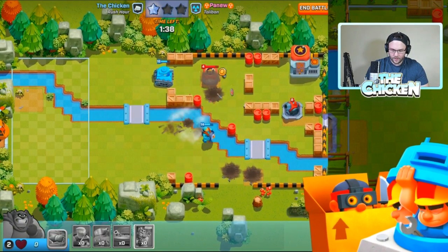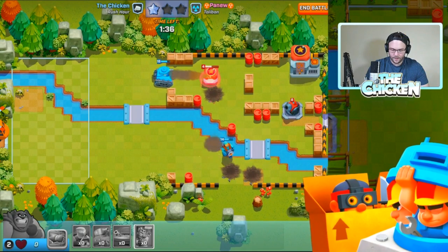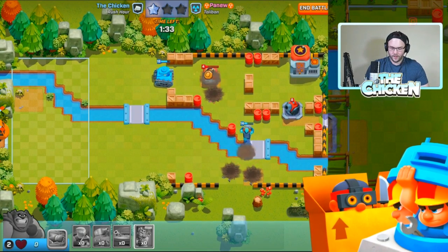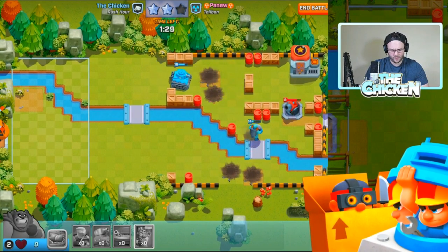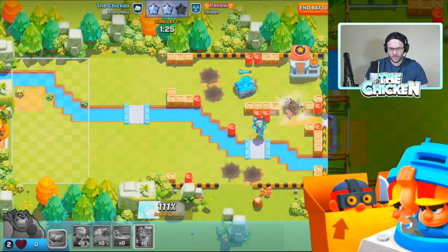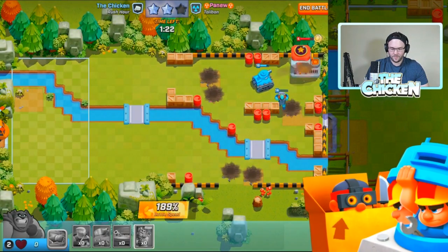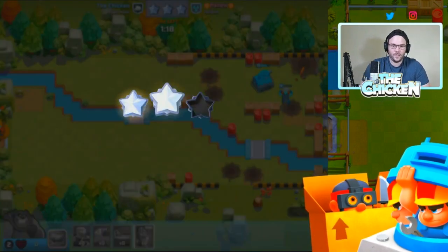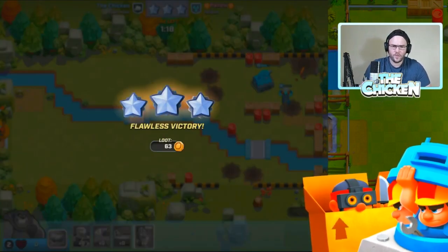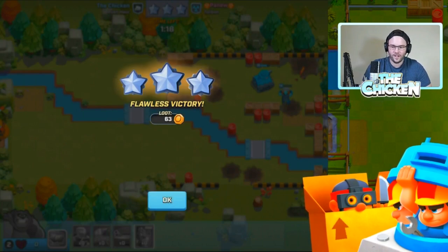Now we want those lasers to lock on that cannon as soon as they can - come on lasers. Now it's just whether that tank has enough health left. I think since the lasers were able to retarget that cannon it's gonna be able to go head-to-head against this mortar - maybe we'll actually... oh my god, boom! Well, we used a lot of troops there, but we had to get three stars on the top guy because once Rick goes down, it's all on the chicken at that point.